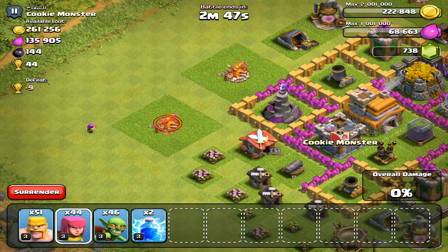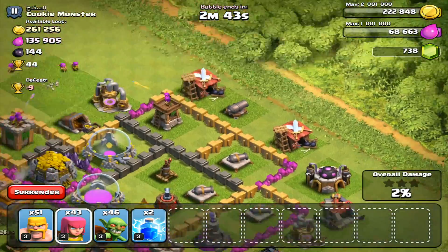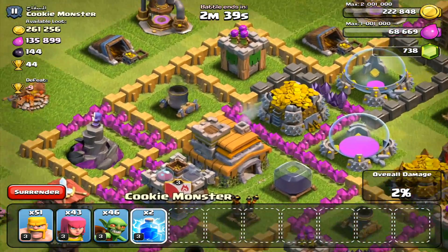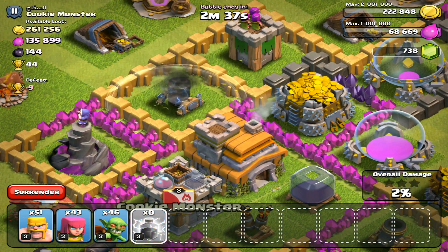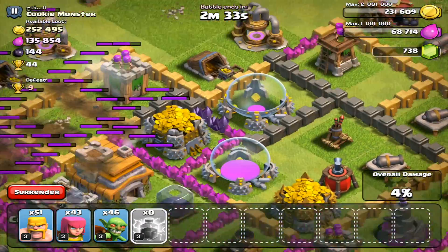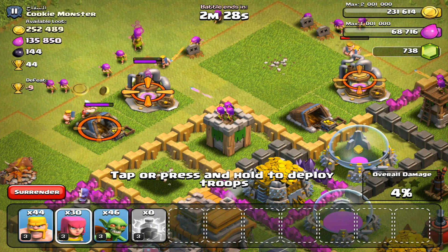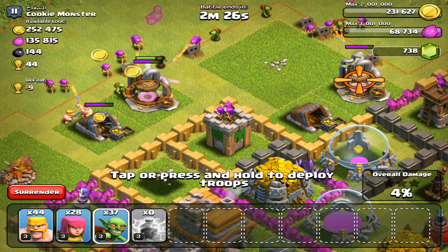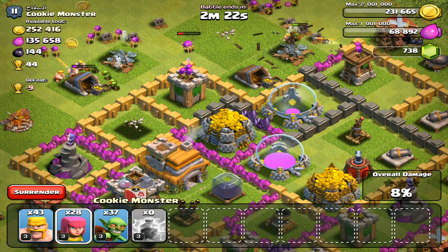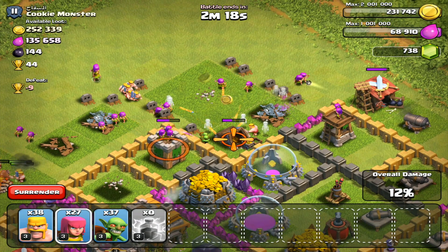This is also out of range. I forgot to check if there were clan castle troops in the clan castle or not, but that shouldn't be a problem. Now I'm gonna lightning spell the mortar twice so I can get that out of the way, because the wizard tower does not reach the storage. Then we're gonna drop some barbarians, some archers, take out the last surrounding structures, drop a couple goblins to help with that. Once those are gone, we should be able to take out that archer tower, which is the last defense in range of that gold storage.